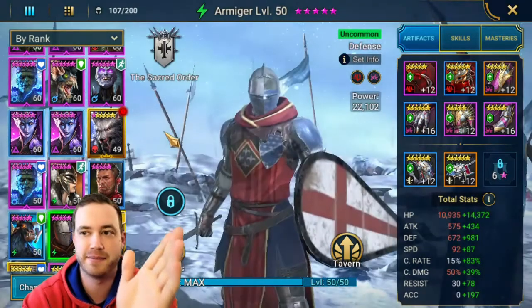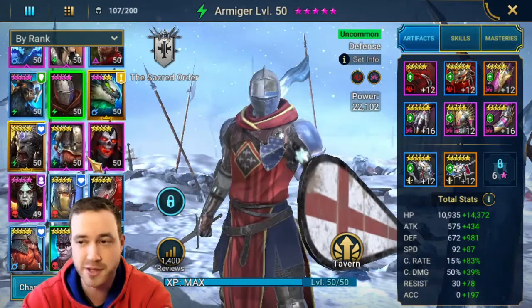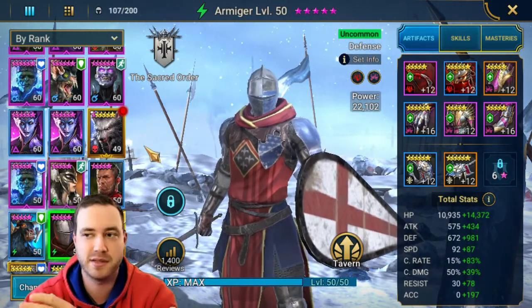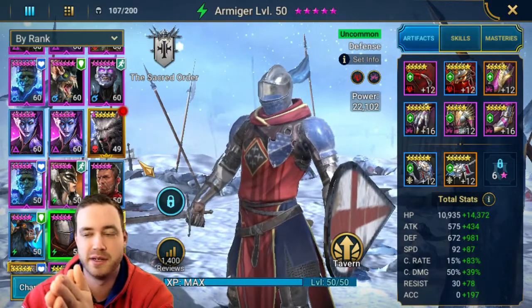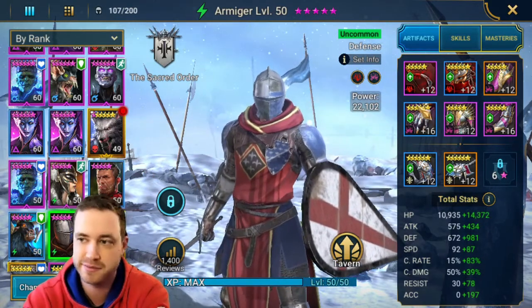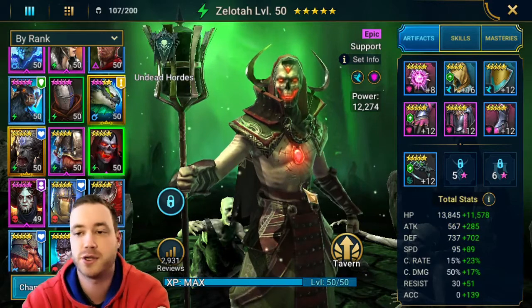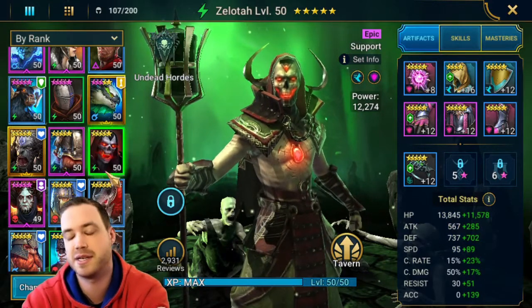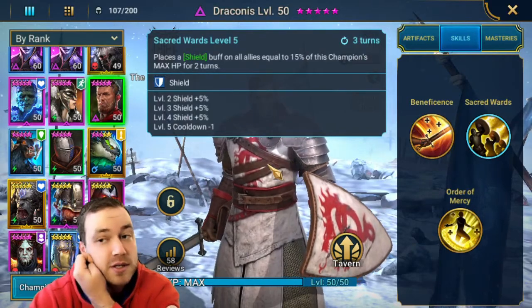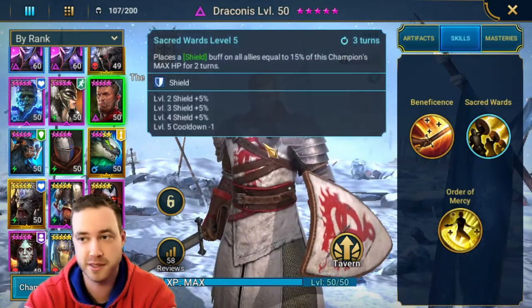I'm leveling up another Armiger — my groundwork is only level 50 right now. If you're having trouble in Doom Tower with the Scarab boss on hard mode — because normal mode you guys should be able to do floor 120 no problem — your goal first is to do normal and then work on hard. For hard mode, start farming destroy sets. And pair two people that have an AoE shield — you should be good to go.